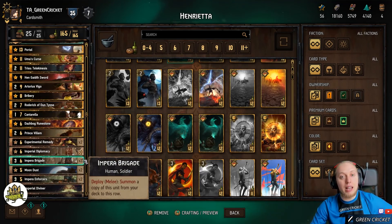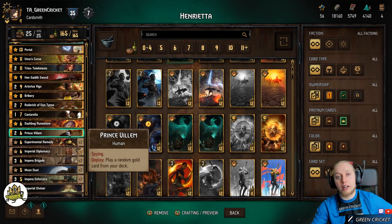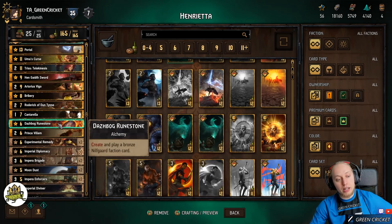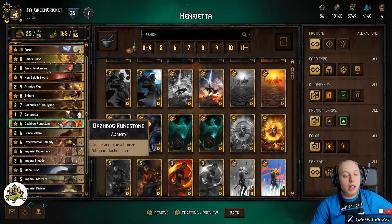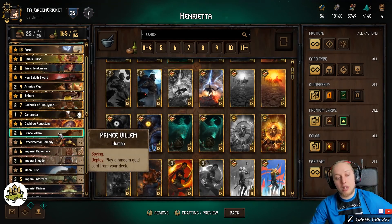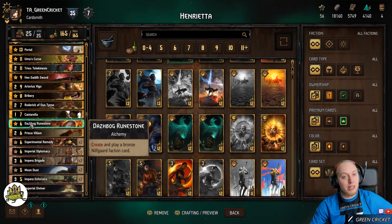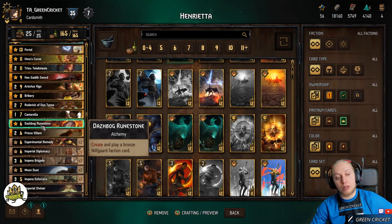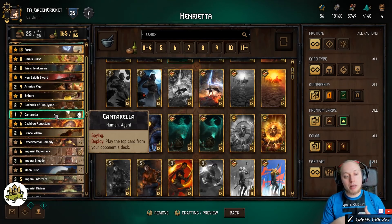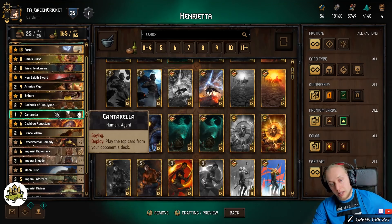We have a lot of stuff to thin through our deck and trigger Spy and Assimilate synergy. Prince Willem is a Spy — plays a random gold from the deck. I typically save this for last, because we have other cards to get gold cards out, and if there's only one gold card in the deck, I can play Prince Willem to pull it. Runestone creates and plays a Nilfgaard faction card — helps with Assimilate, maybe you can get Spies or other things that trigger remaining synergy. Cantarella plays the top card from your opponent's deck — helps play their deck against them, triggers Spy synergies, and since you play from the opponent's deck it also triggers Assimilate.